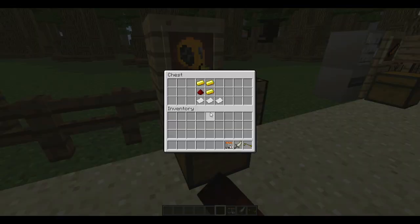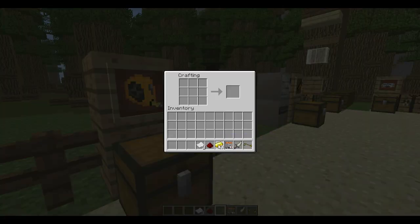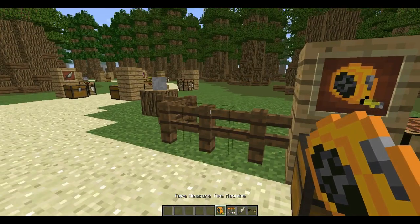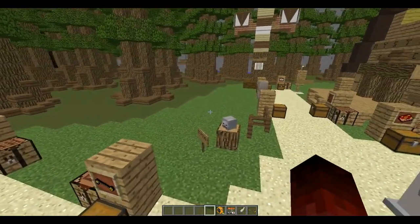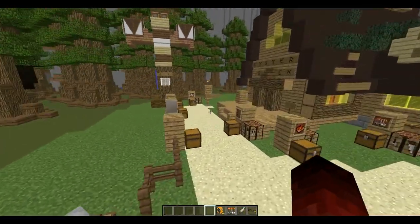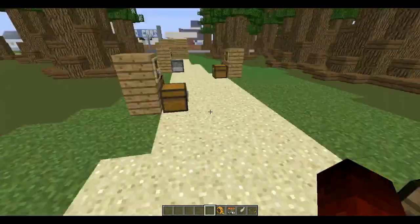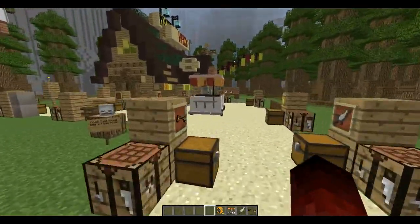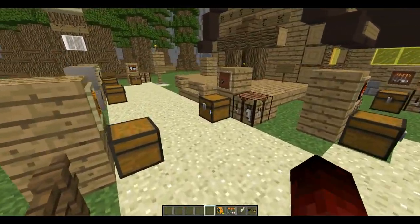The next item is the Tate Measure Time Machine, which is crafted with three paper, three gold, and one redstone. The Tate Measure Time Machine does not currently have any functionality or use. However, most items that do not have a use as of now will have a use in the future. Nothing in this mod will be completely useless except for the memory tube and the eye in a bottle — both of those were definitely mistakes on my part.